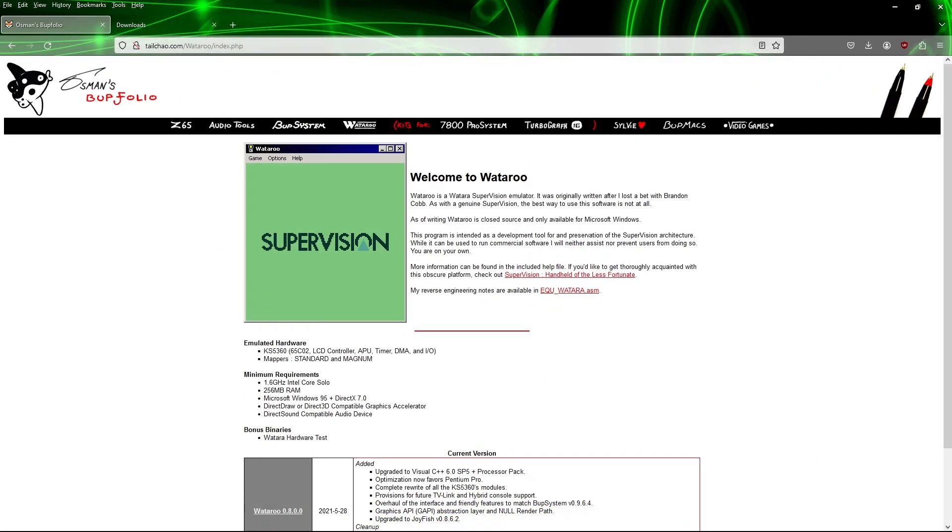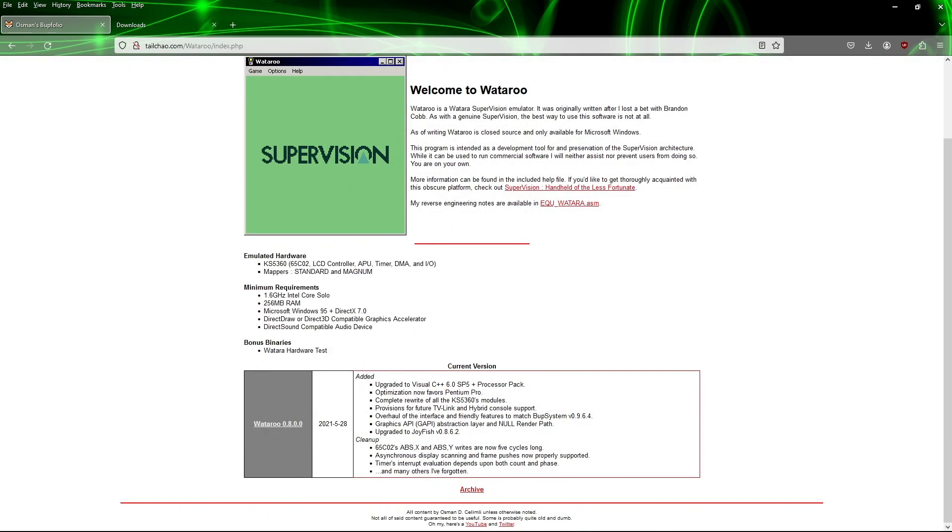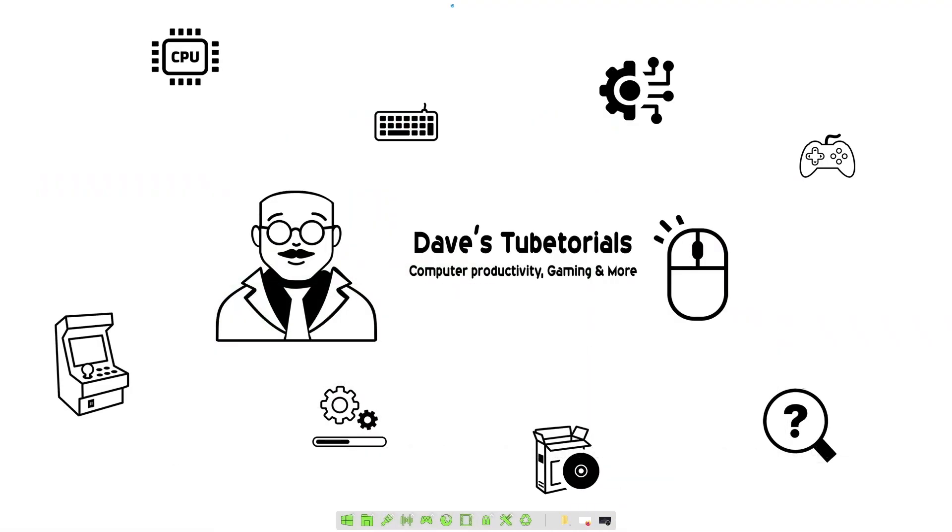If you're interested in giving this a look, go ahead and follow the link in the page description. It's going to take you to the website. Simply go down and download it, then extract that to a folder of your choice. You'll need to either have ROMs backed up from your own games or find ROMs somewhere on the internet in order for this to work.